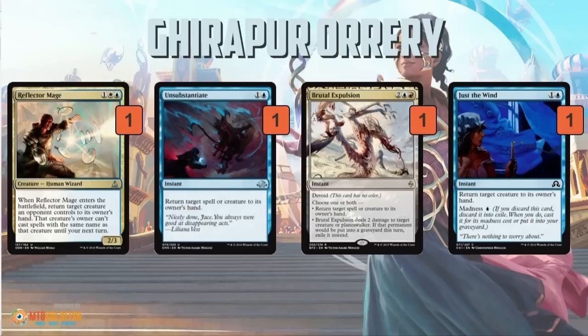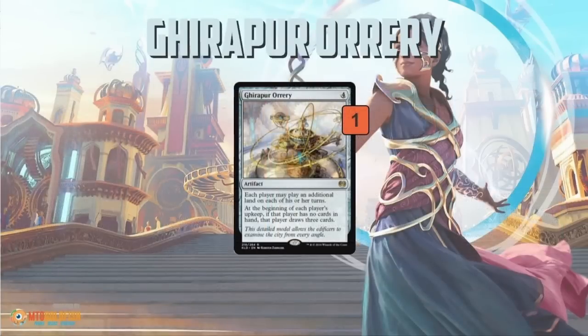Reflector Mage is especially powerful with this plan because it basically guarantees your opponent misses two draws in a row. You cast Reflector Mage, bounce their creature — they miss the next draw because they can't recast that creature, so they have a card in hand. Then they also miss the following draw because unless their creature has flash, they can't replay it until after Grupur Ori would have triggered again. One Reflector Mage means your opponent misses two draws while you're theoretically drawing on those turns. Being at instant speed lets you empty your hand at the end of your opponent's turn and still draw.